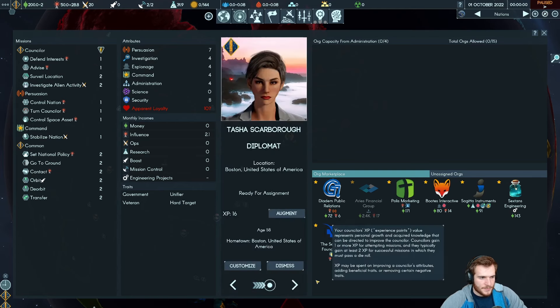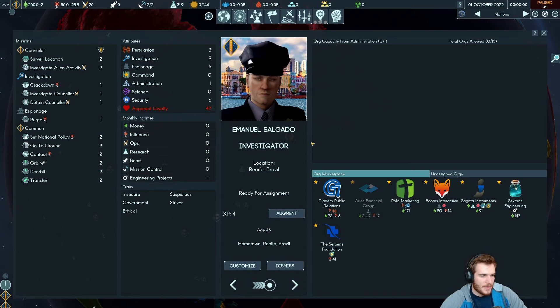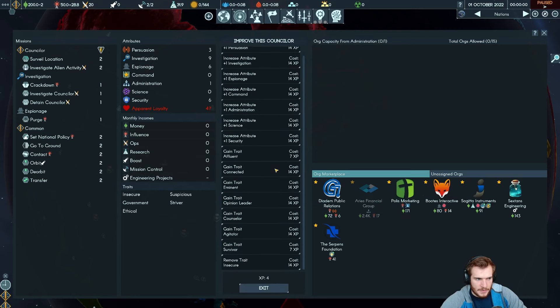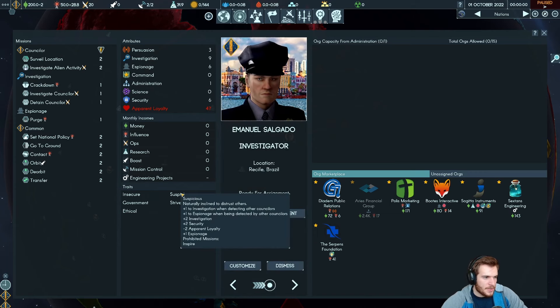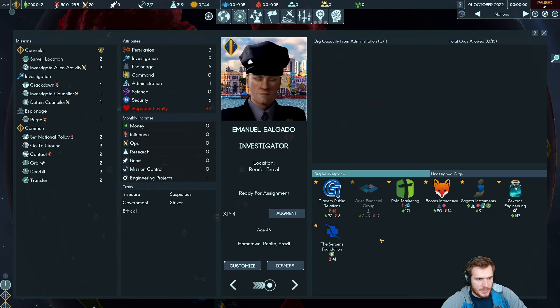We gave Tasha hard target by spending some XP. Our second guy is an investigator focused on the investigation stat — also government. He is a striver, meaning all his augmentations cost 30% fewer XP, which over a long campaign is massive — this guy is going to level up fast and be very strong very early. He's suspicious, which gives good bonuses. He can't inspire, but investigators don't get inspired anyway so that doesn't matter. He's insecure — we can remove that trait — and ethical, meaning every time we commit an atrocity he suffers loyalty loss, but we're not doing atrocities. He'll be our investigator and maybe do some espionage or command, but he won't be our killer.